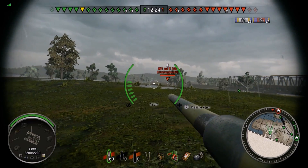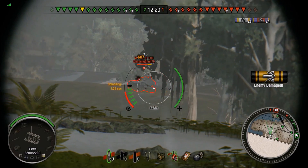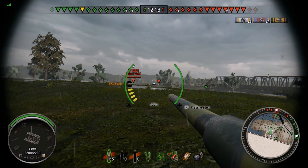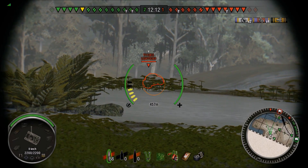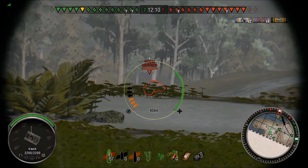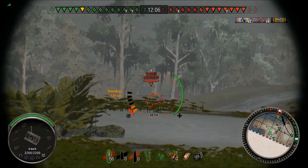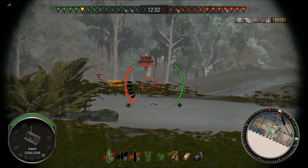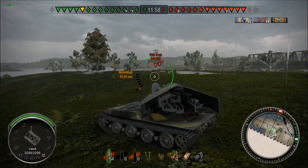Facing off here — he pulls back, smart guy. I was attempting to go for a track. I'm not lit up. The E3 — the commander's hatch on the left-hand side — attempting there, but it's very, very difficult. Cue the music.